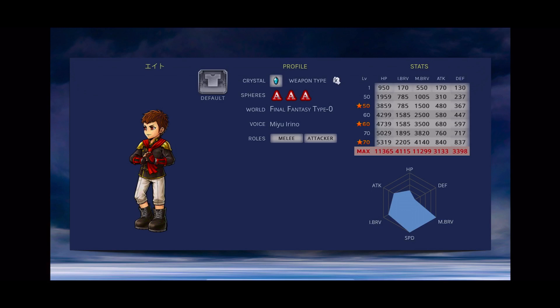As a quick side note, in comparison to other melee attackers such as Gnoll, Noctis, Squall, Cloud, etc., his attack and defense stats at base value are kind of low. But he makes it back up with his speed and the amount of brave he can dump during his HP attacks as well as his counter attacks, which I think kind of balances him out as a unit.